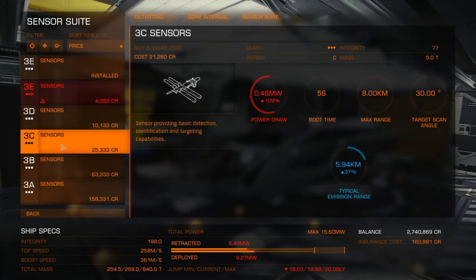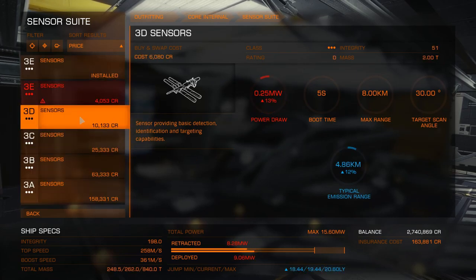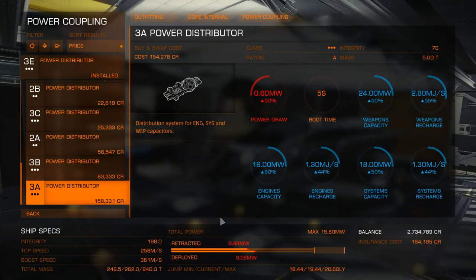Sensors — I'm not really interested in extra sensors. We could go for 3A sensors, but they draw a lot of power. I'll just go for the 3D ones. I'm not sure if the red means there's too much power — retracted and deployed. The deployed power is higher than the retracted. The max is 15 megawatts. So I'm going to go for the 3A.